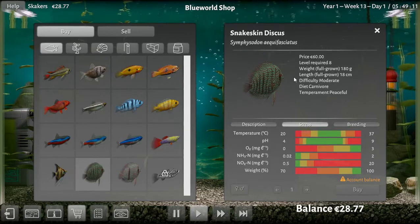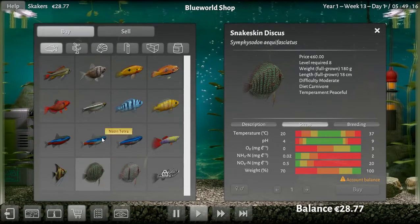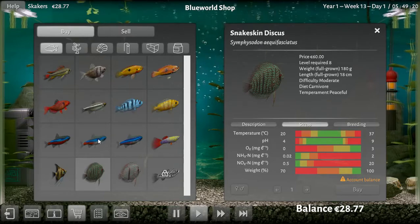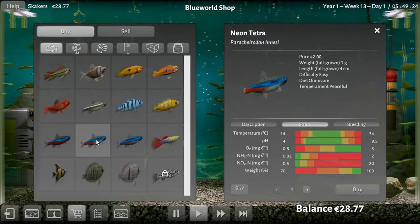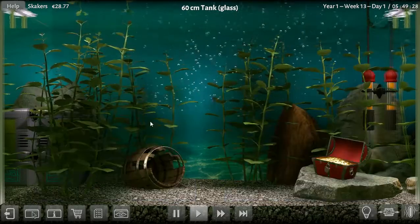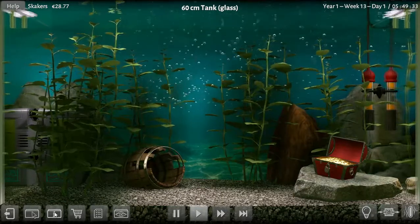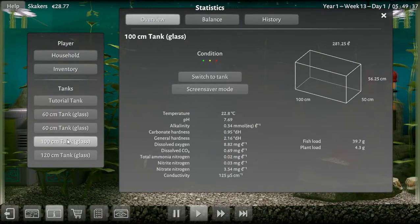I could sell those two discus and get back 150 bucks, then buy a bunch of neons, make them have babies, make more money. I don't want to kill a bunch of fish though. My tank in real life was huge and I had a bunch of neons - I just wonder what a bunch of neons would look like in the big discus tank.